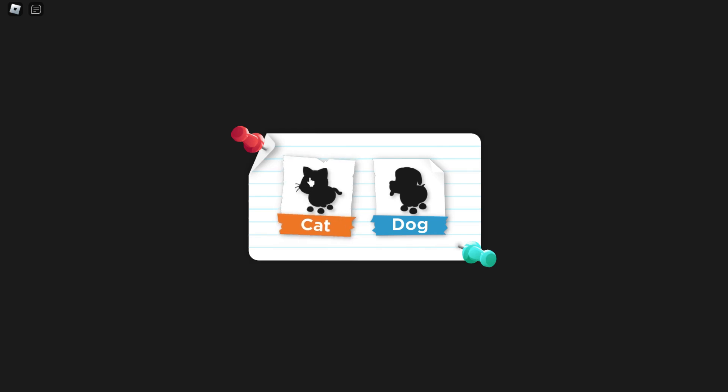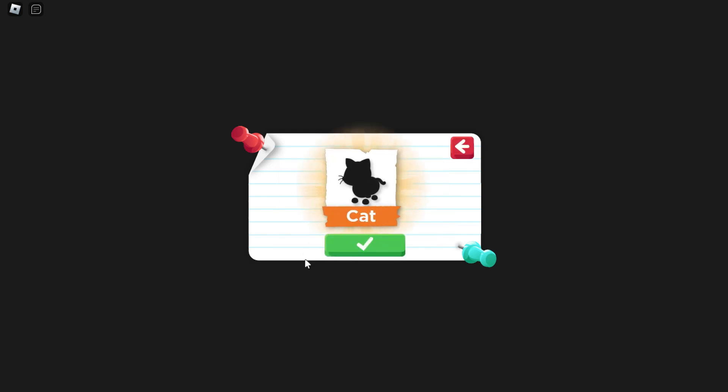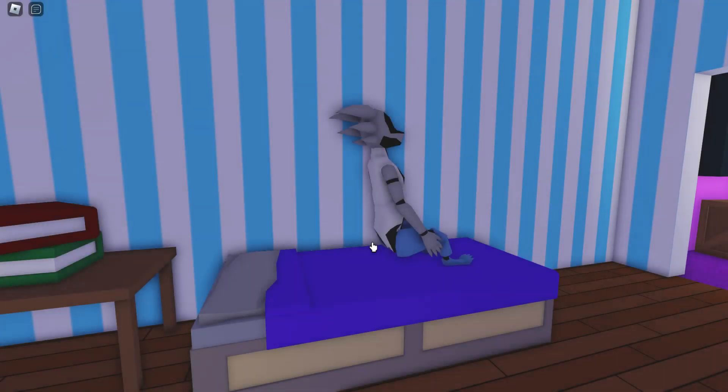And that's, you know, the most existential question to all humanity, I suppose. Of course, we all know we're all cat people at heart, so let's choose that and confirm your choice. I already told you I'm a cat person. So then, boom.